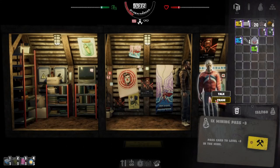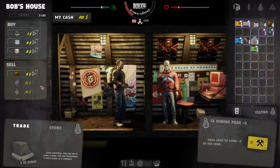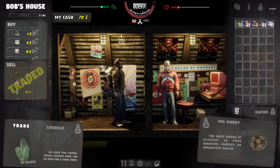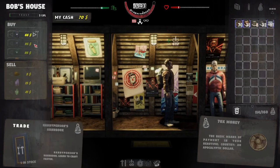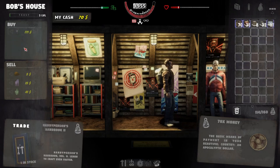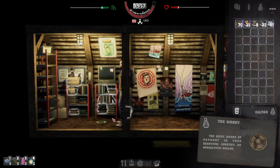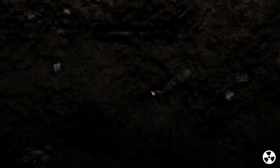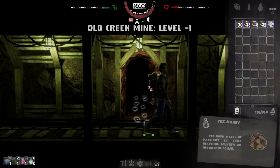Howdy Bob, how are you doing? Yeah, he's still got another level, so he's obviously got some extra stuff to sell. Project Ice Worm - learn how to deal with very low temperatures. Oh damn, that's new as well. Okay, sweet. Well, he's got extra books. We definitely want to buy those, but I think for now we won't be worried too much about that.